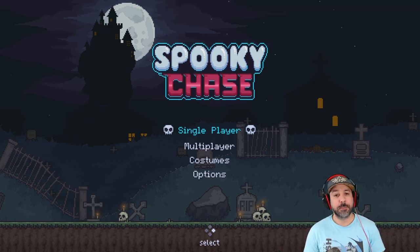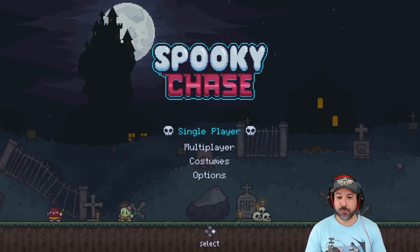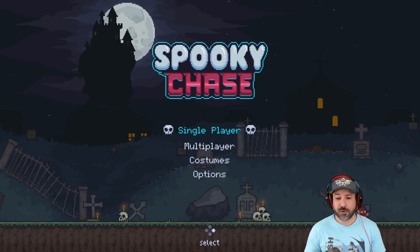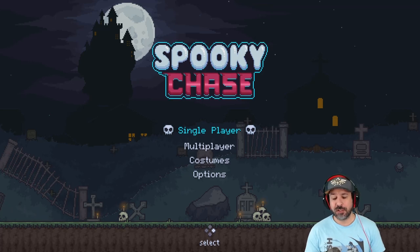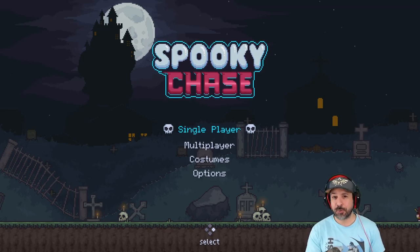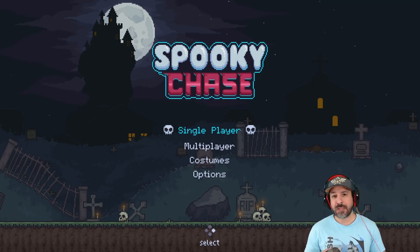Hey everyone, welcome back. Today we're doing a play review of Spooky Chase for the Nintendo Switch. It just came out on the eShop a couple of weeks ago. It's an uber budget title — its normal sale price is about five dollars, and right now there's a 50% off sale so you can pick it up for two dollars and fifty cents. If you have a Canadian eShop account, the regular price is two dollars and fifty cents and with the same 50% sale, you can pick it up for only a dollar twenty-five.